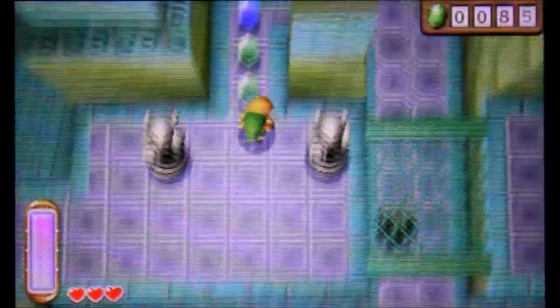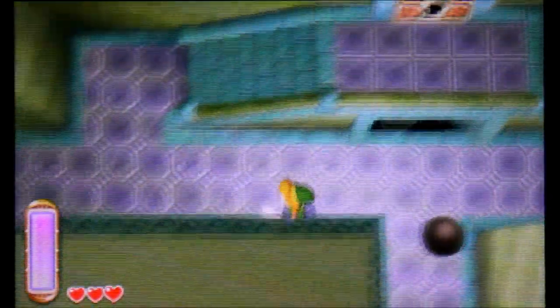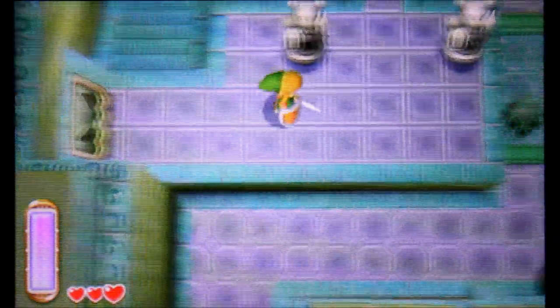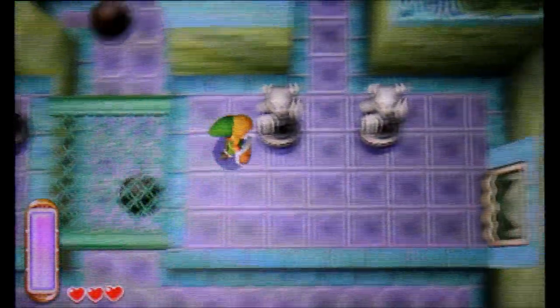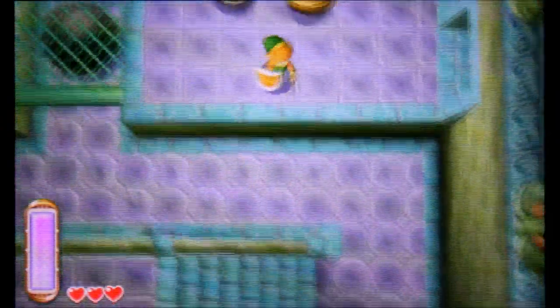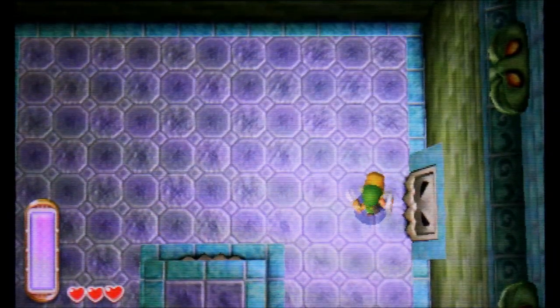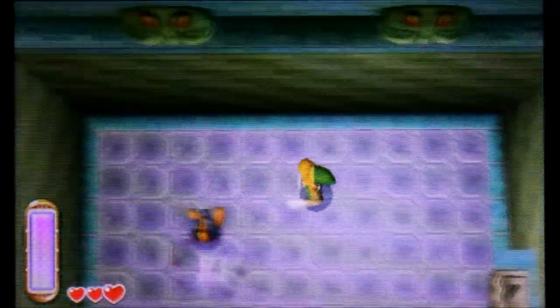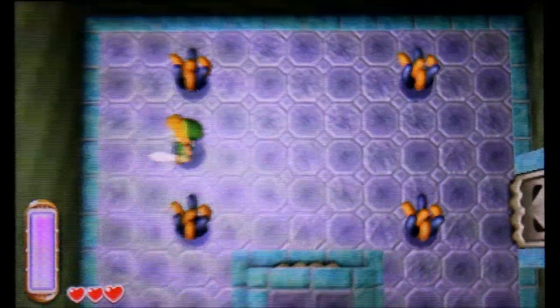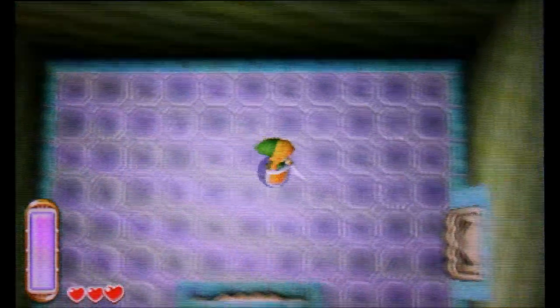We're gonna make it here. Here's another switch that'll open that door. Here's gonna be sort of like a mini-boss type thing. You just hit them. Here's some more — spin attack, kill them all. Super easy.